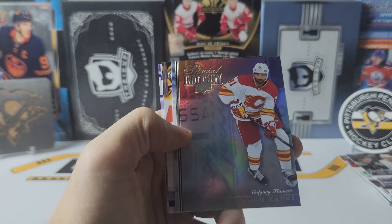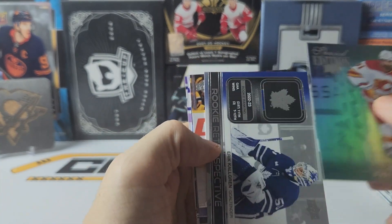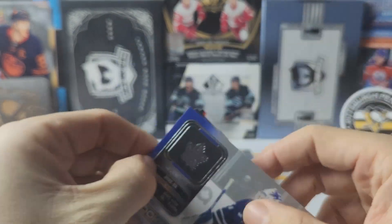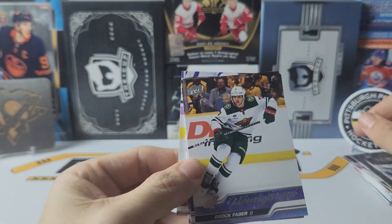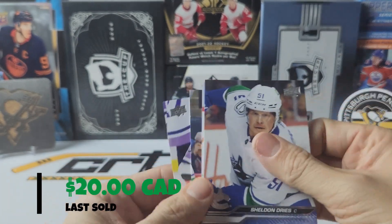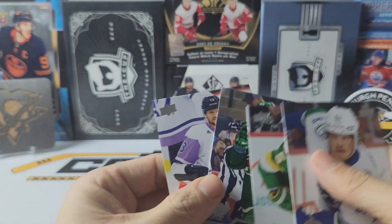Special edition of Nazem Qadri. A rookie retrospective of Eric Shulgren. And we have a young guns of Brock Faber. And base.